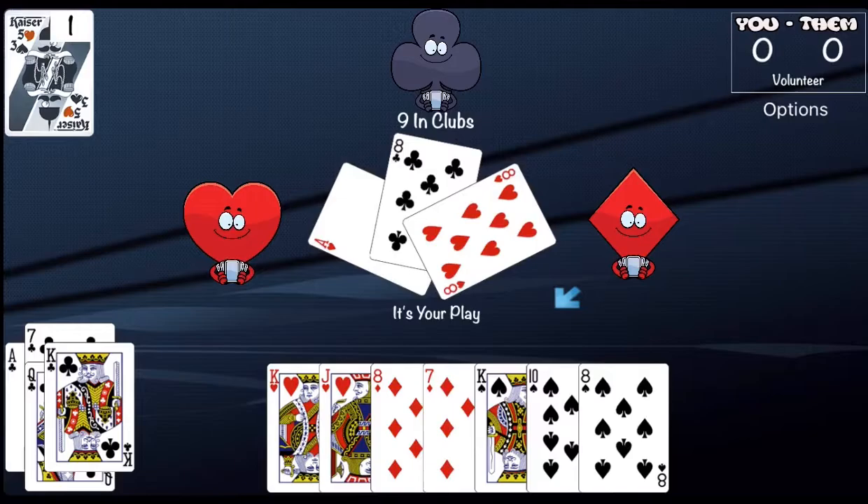The eight of clubs was played; I don't have a club so I'll play my lowest ranking card. Hearts was led, so I'll have to play a heart. My partner did play a trump suit — remember, it doesn't matter what cards you use to win the trick, you just want to win the trick. Winning with aces, kings, and queens is no different from winning with sevens and eights. The only cards worth any additional points are the five of hearts and the three of spades.